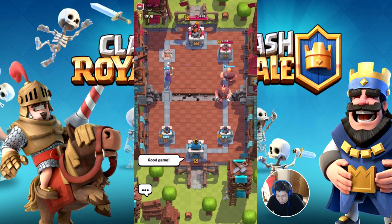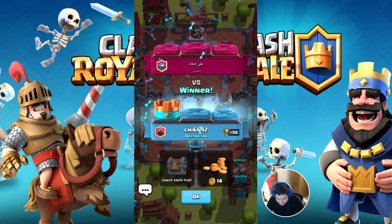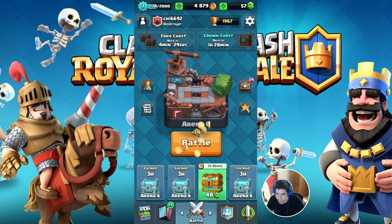I kind of panicked and I wasn't sure what I should do at that point. Because if you dropped the wrong unit, you're just gonna waste elixir. I wanted the Valkyrie, but I didn't get the Valkyrie in that hand.